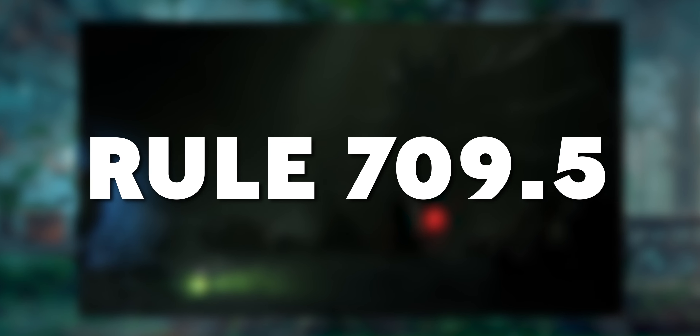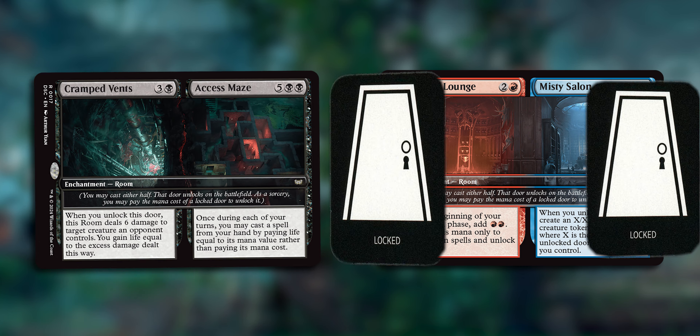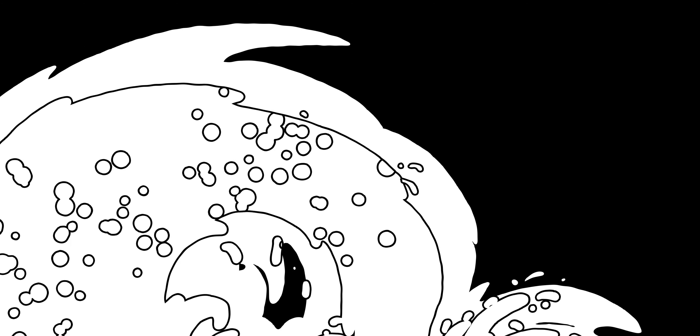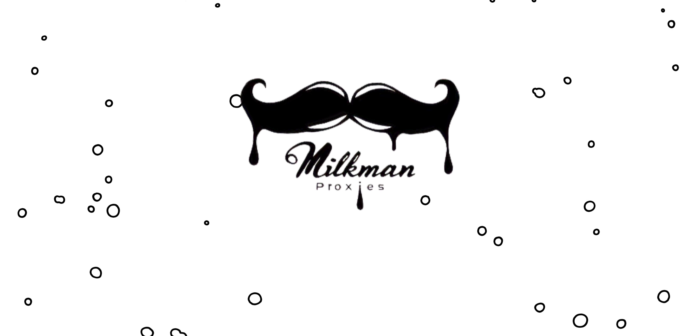Rooms are complicated. I'll put all of rule 709.5 in the description, which talks all about rooms in detail, but I hope these examples worked for you and made sense. If you need to purchase any rooms, make sure you help out the channel and do so through the TCG Player affiliate link in the description below, as well as the Milkman proxy link for your proxy needs. And make sure you join me next week for your weekly dose of magic.